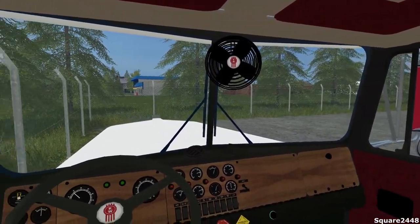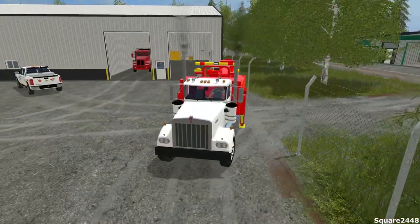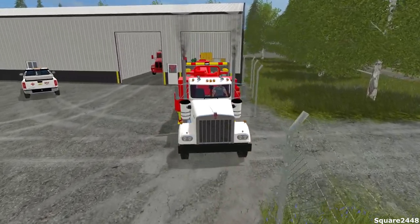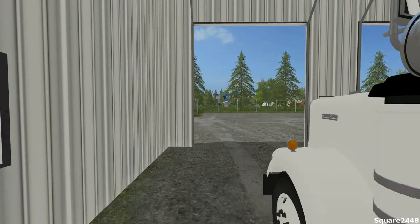Not exactly sure if first-person backing is really going to be possible, but it looks like we're already going to scrape the fence. Not really wanting to damage this truck, so we'll just carefully back in. Awesome — these kind of park in here very well, and I like leaving a little bit of room just in case we need to squeeze another vehicle in.